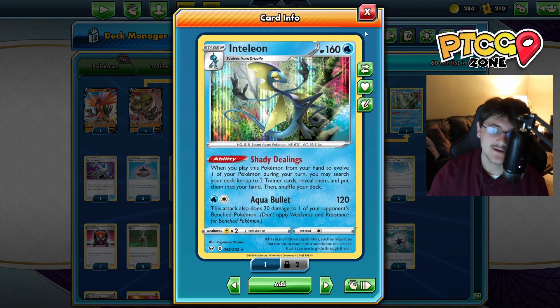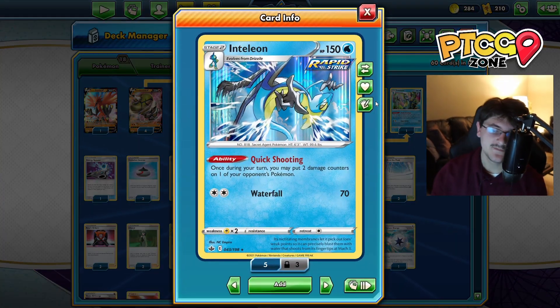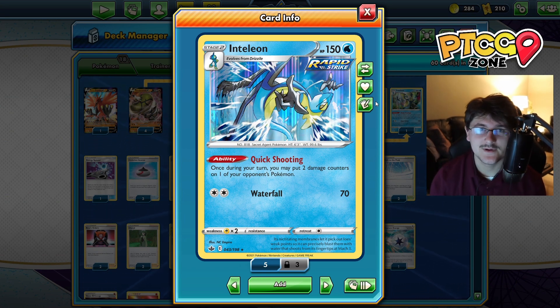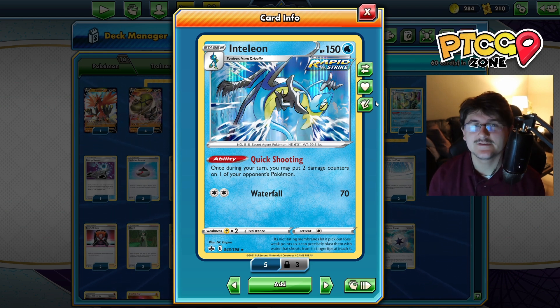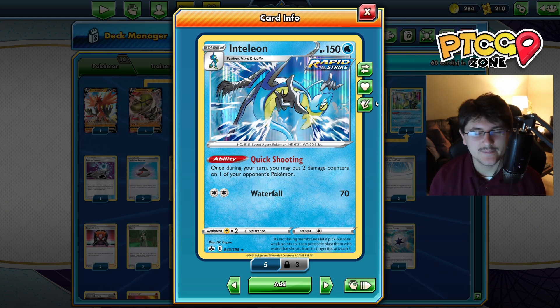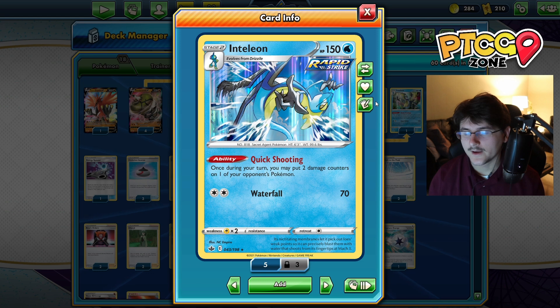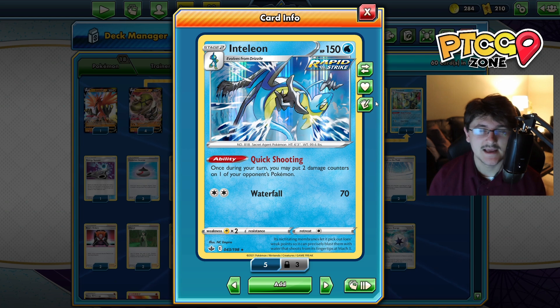However, with this deck, instead of running three of the Shady Dealings Inteleons, we're just running one, but we have two of the Quick Shooting - the new Rapid Strike Inteleon - which is actually really good because we can place two damage counters every turn on one of our opponent's Pokemon. This is going to be good to fix the math. Realistically, if we hit the bench for 60 and 60, that's 120. A lot of Pokemon require some extra damage to be KO'd, and that's where Quick Shooting Inteleon really comes in handy.